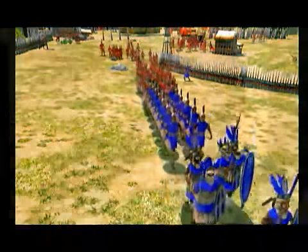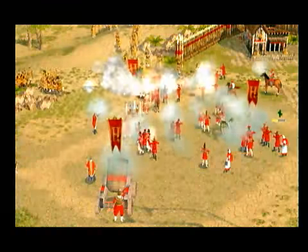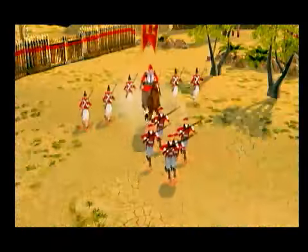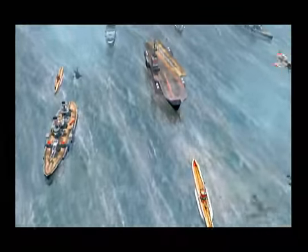Fans of Empire Earth 2 are definitely going to want the expansion pack, the Art of Supremacy — there's just too much in it to miss. It highlights four new civilizations, three new campaigns, two new turning point maps, dozens of new units, and new modes including fealty, where you make people swear allegiance to you; tug of war, where you fight over any number of maps; hero units, which become stronger and can form an army; and continuity, where your hero units and leaders persist from one map to the next — bringing the epic nature of Empire Earth to life.